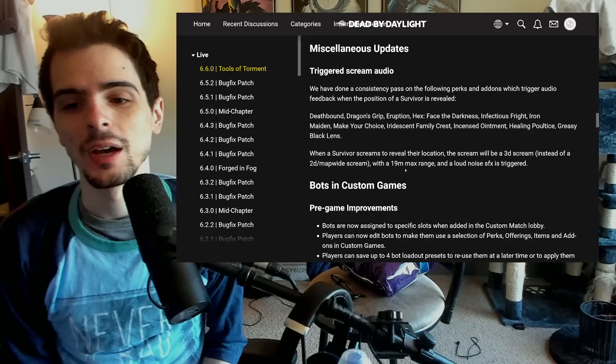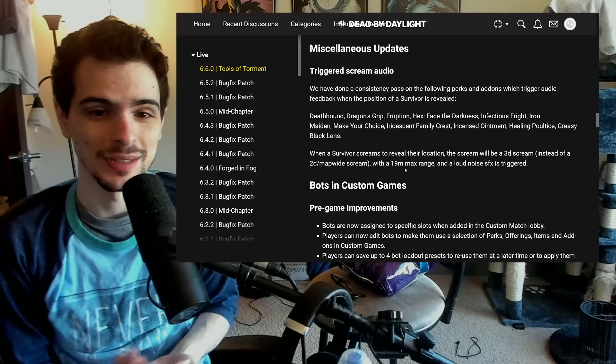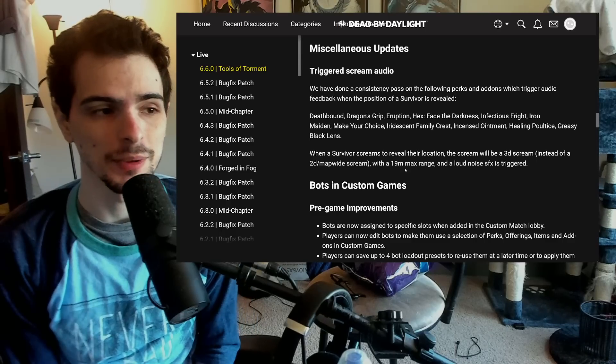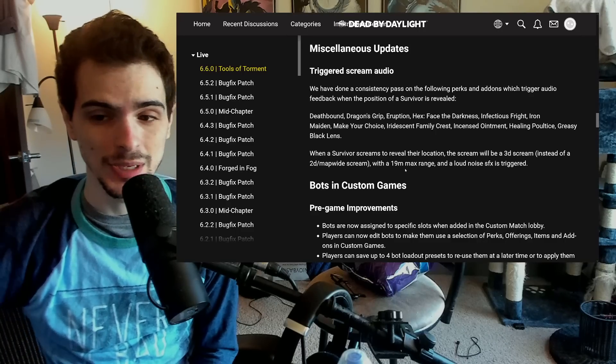There's Meg trying to hide here — she's the one who's exposed. So you can't do that anymore. Perks like Deathbound, which is already a meme, is now honestly made even worse by this. Even Face the Darkness, which is pretty common with Pig as well, will not have that directional audio outside the range anymore.